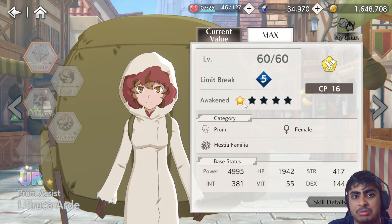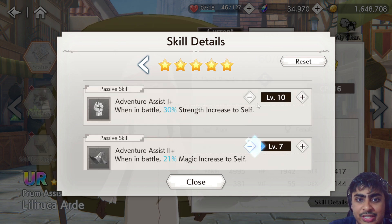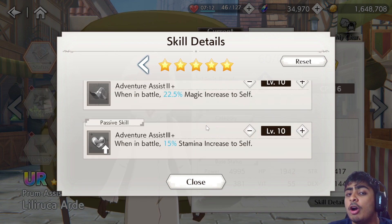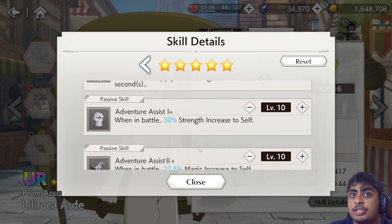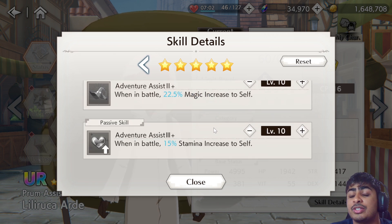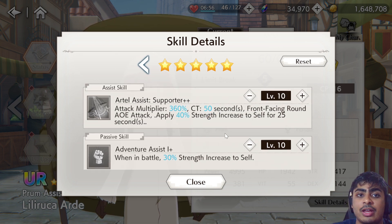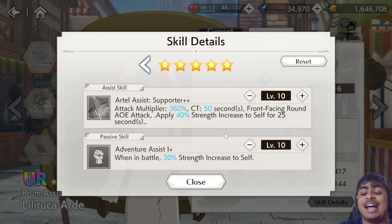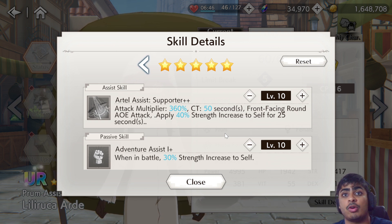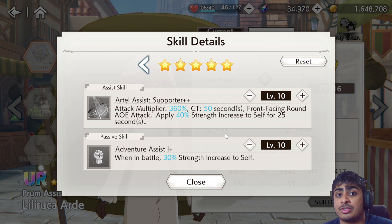Right now if you look at a general assist — say Lily for example at level 10 — the skills are arguably very basic. In Lily's case her passives give a 30% increase to strength, 22.5% increase to magic, and 15% stamina increase to self. Then her assist skill gives an attack multiplier of 360 and a 40% strength increase, which is really nice.